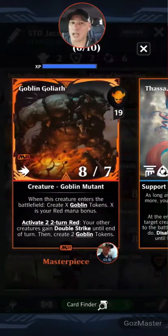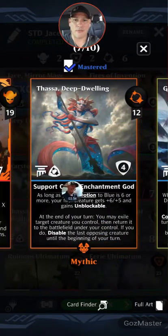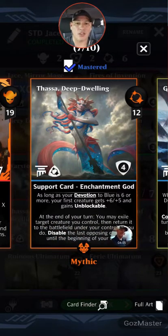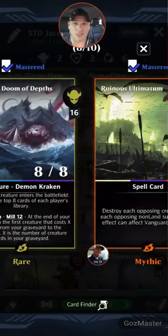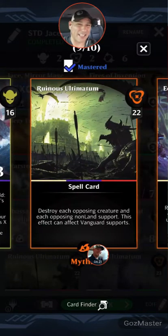It's Goblin Goliath: 19 mana for an 8/7 goblin mutant. When this creature enters the battlefield, create X goblin tokens where X is your red mana bonus, then your other creatures get double strike until end of turn, then create two more goblin tokens. War Storm Surge: 14 mana red enchantment — when a token creature enters the battlefield under your control, it deals damage equal to its power to your opponent's planeswalker, up to four times per turn. I want to spotlight War Storm Surge — I think there's going to be some fun to be done with it. Then Thassa's Deep-Dwelling: 12 mana enchantment god — at the end of your turn, exile target creature you control then return it to the battlefield, and disable the last opposing creature until the beginning of your turn.